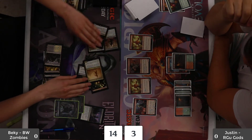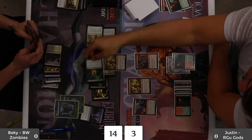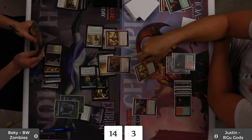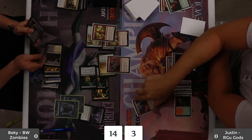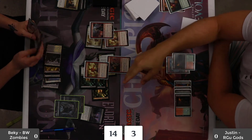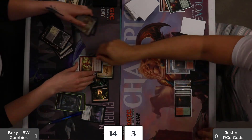I swing out with everything, he blocks the four biggest things, I kill a bunch of his creatures and deal lethal damage regardless. He forgets that Mastery gives plus one, plus one to all my creatures, so even with all the blocks he still takes four. A handshake is coming in very soon. He does try his hardest to think of a way to beat the situation — in that moment when he played Blossoming Defense I was like, oh that's going to be problematic.